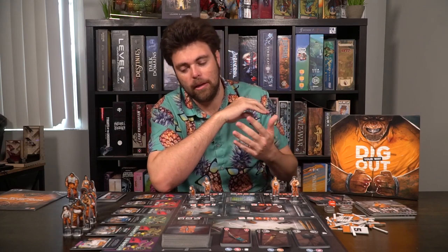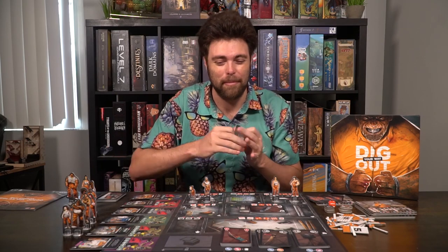The cigarette tokens look great and feel great — a really fitting currency, reminiscent of trading cigarettes in movies like Rounders. The Dig Your Way Out cards vary widely: some are worth many cigarettes, some are gang cards, some are action cards you can play on your turn, and others can be traded in for cigarettes or used to craft items. You can even send opponents to solitary confinement, where they can only take one action and can't craft, draw cards, or extort — essentially losing most of a turn.